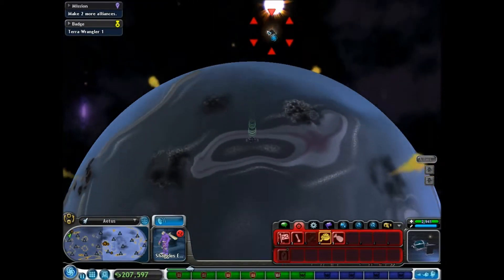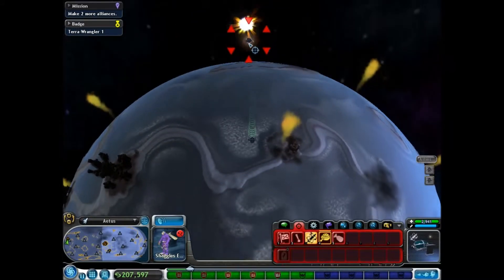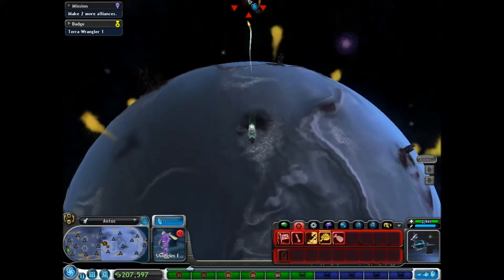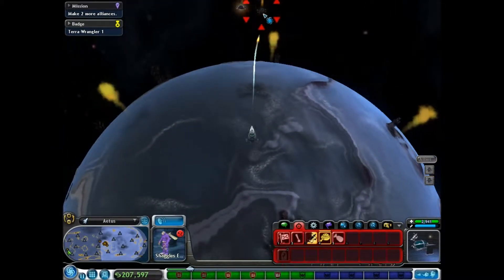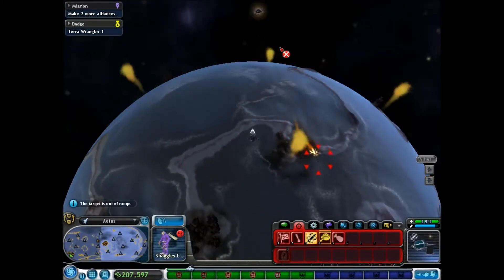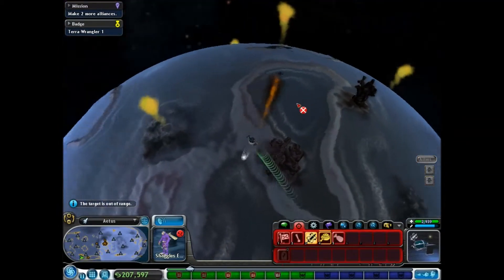Empire. Oh yeah, we were going to attack this place and I completely forgot that I was attacking it. So if we can get enough places to surrender, we'll get that badge. I've got the strategy for beating these guys down — it's the exact same strategy that I've used for everything else. Ship was taking a while. That guy's got some maneuvers. You're not getting away, though.